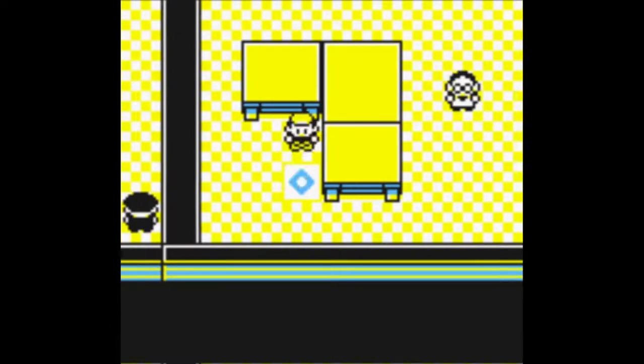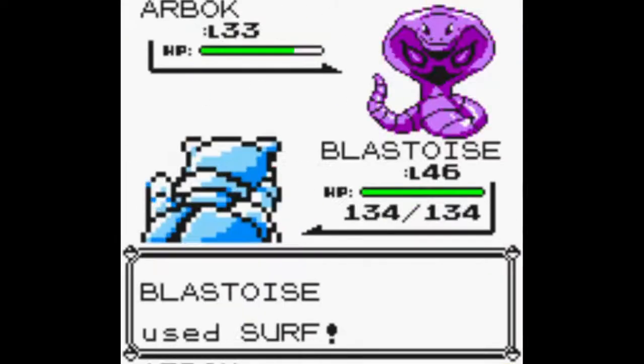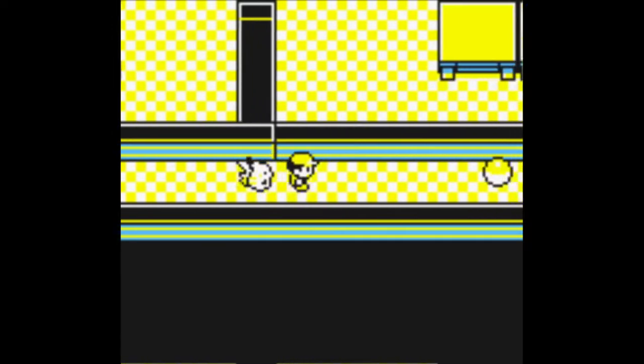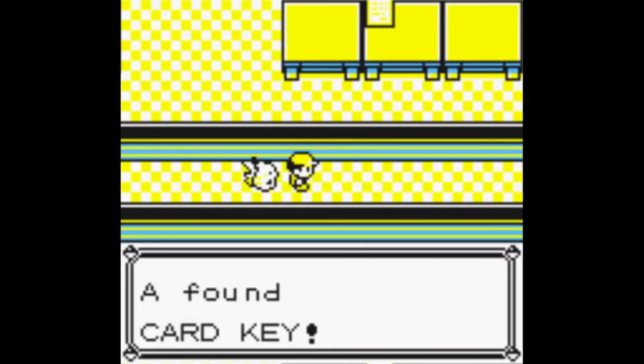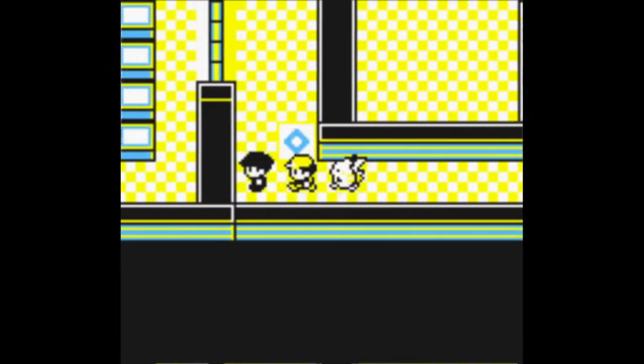So we want to head to floor 4-5, then go down and go through here. We're gonna have to battle this guy, and the reason why we're going here is because here we have the card key.